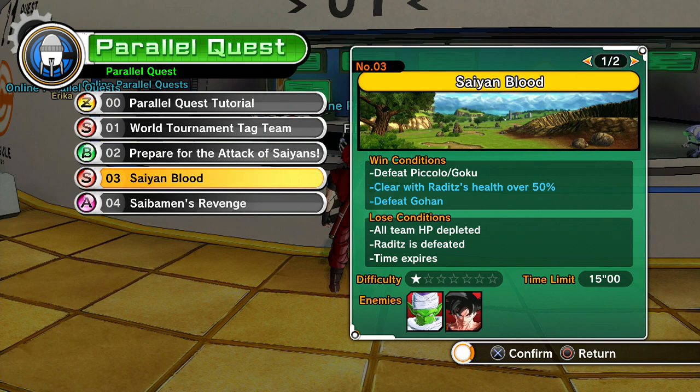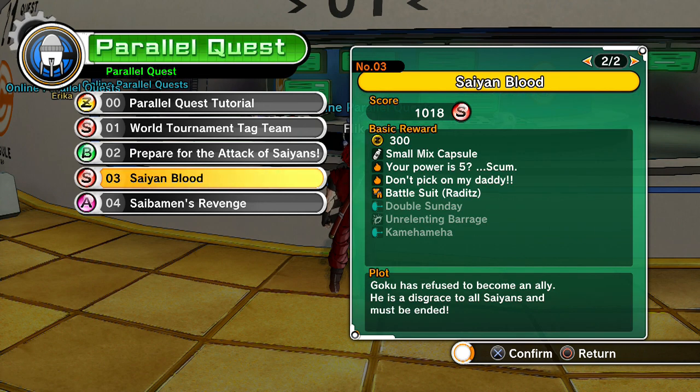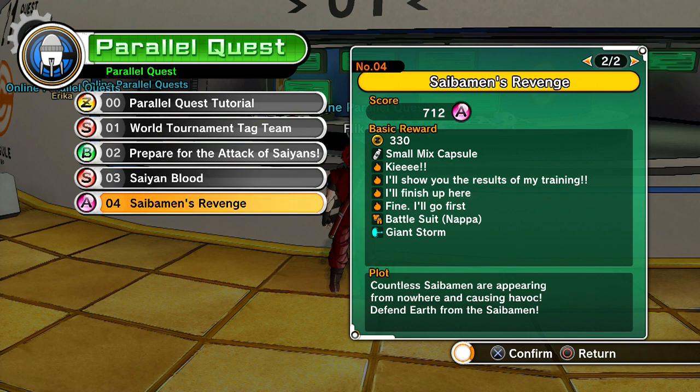In one quest you're playing the baddie — teaming up with Raditz to take on Piccolo and Goku. There's a hidden condition: if you beat Goku first, Gohan appears. I worked that out by testing and doing the stage again. Each stage also has a set random pool of drops and a basic reward. For example, if I wanted to get Kamehameha — which I did because I like that attack — I had to play the stage a couple of times until I got the random drop.